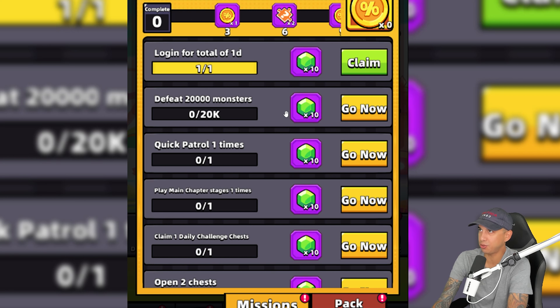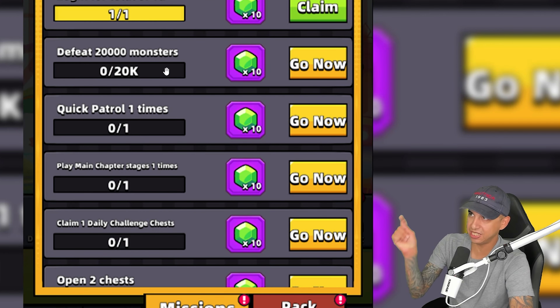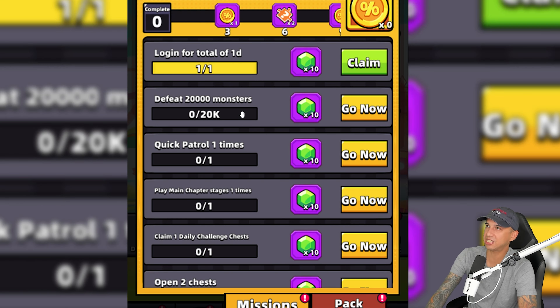The missions here are: log in for a total of one day, claim some gems, defeat 20,000 monsters, do quick patrols, play main chapter stages, claim daily challenge chest, and open a chest. Once we complete these, new missions might take their place — for example, once we defeat 20,000 monsters, a new mission like defeat bosses might appear. I do have a universal mission guide on this channel linked in the description, which covers missions you can expect to see in events in Survivor.io.